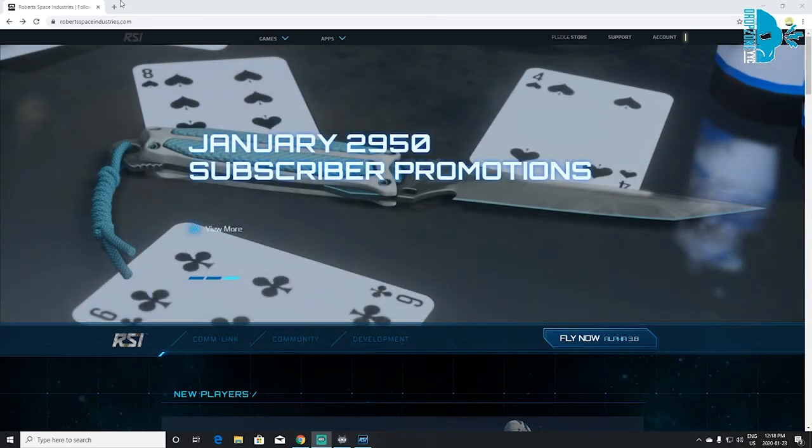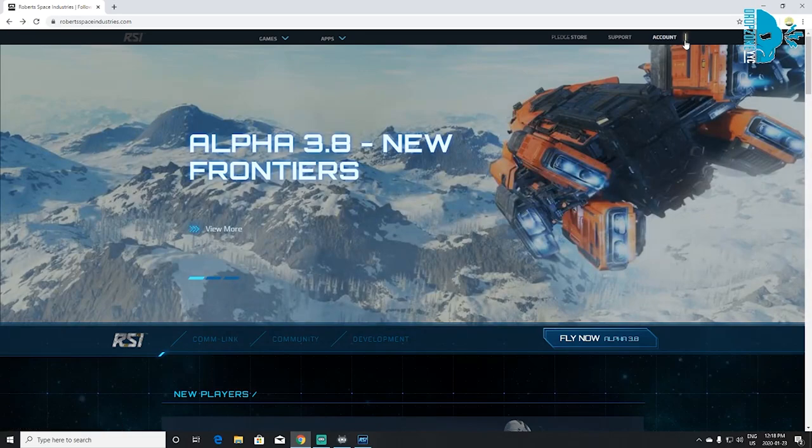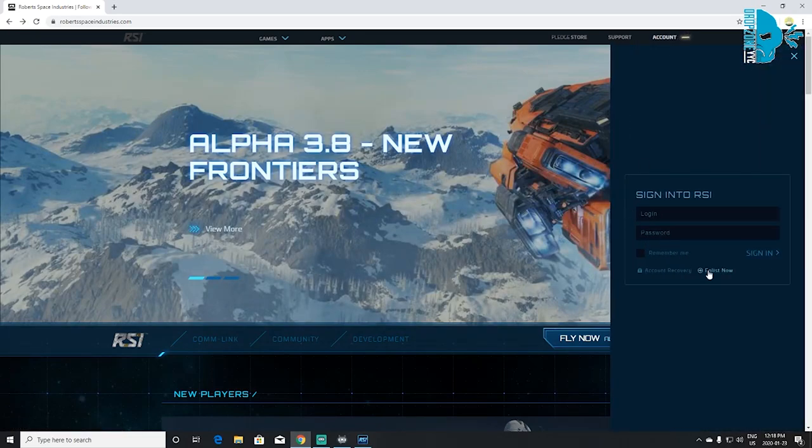Let's start off with the website. You're going to go to robertspaceindustries.com and go up here to Account where it has the little yellow bar. Click that and then click Enlist Now.